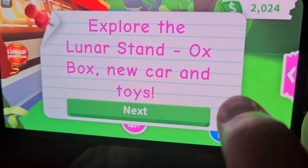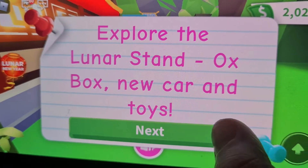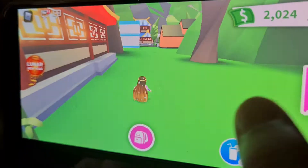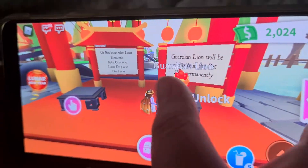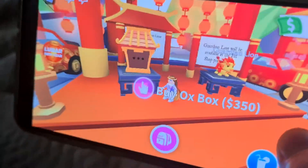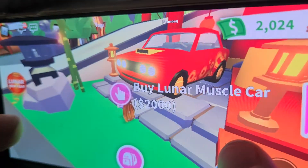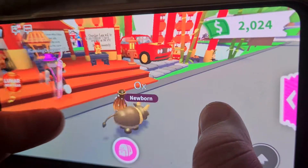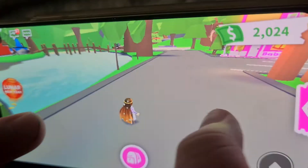Look, explore the lunar stand — ox box, new car and toys. Teleport to the lunar new year stand. Of course I do! So you can unlock this for 500 Robux. You can get this ox box and you can buy this car. And before I recorded I actually got a pet ox, but lucky for my friend she got a lunar ox, so that's pretty cool.